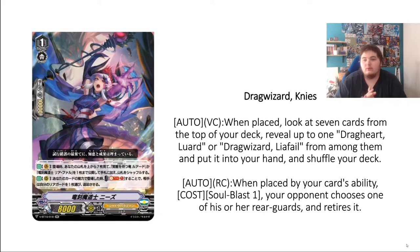Her skill is: AUTO on Vanguard Circle — once per turn, look at the top seven cards of your deck, reveal a Drag Heart at Leofal or a Drag Wizard Leofal from among them, put them into hand and shuffle your deck. When you ride her, you can ensure your ride target for the Grade 2 turn and the Grade 3 turn, though you cannot add both cards to hand at once — just making a plus one out of this is good enough, and having the extra consistency is always nice.